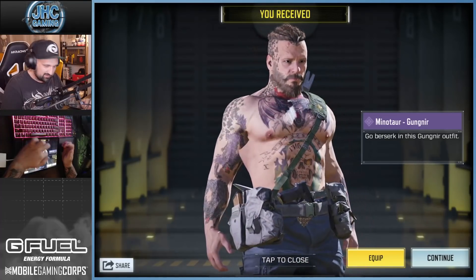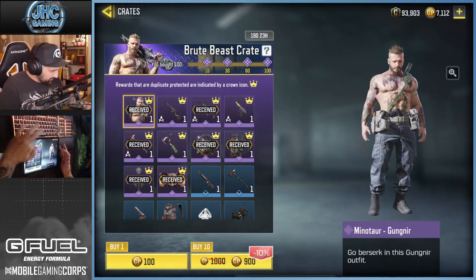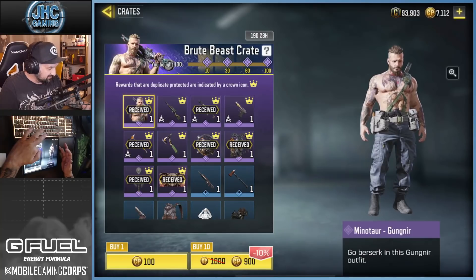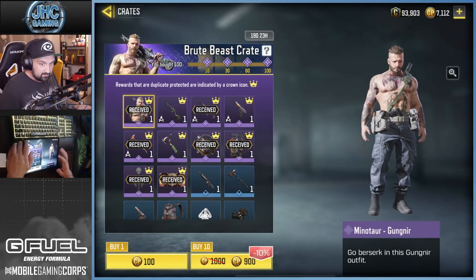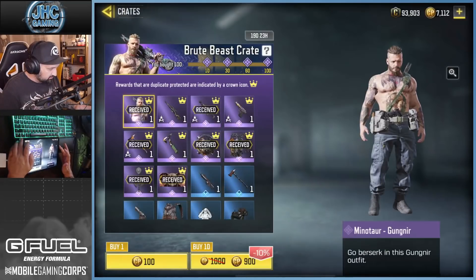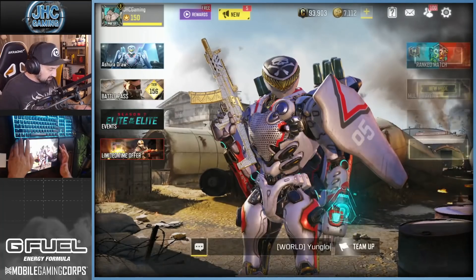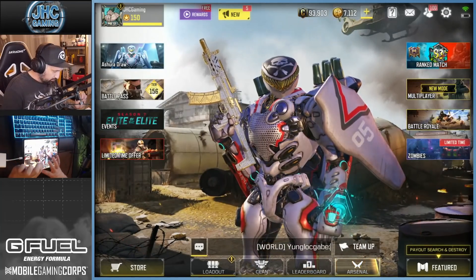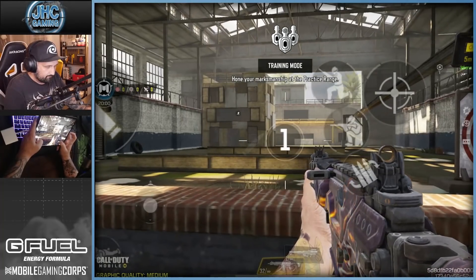Not a bad soldier — let me know if you like it. 100 crates today and we don't even have all the epics — three epics remaining, we could have kept going. So we got the emote and we got the soldier. Maybe let's check out the Peacekeeper iron sights and the voice lines for Minotaur — tattoo boy.